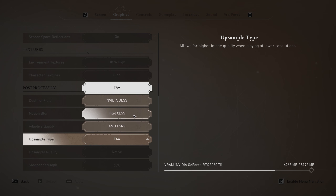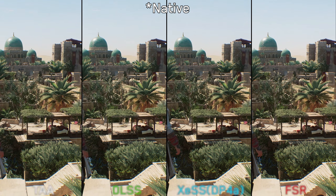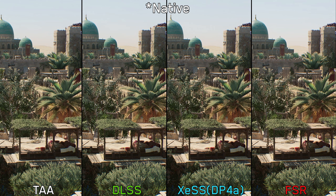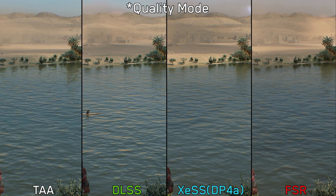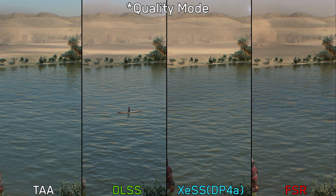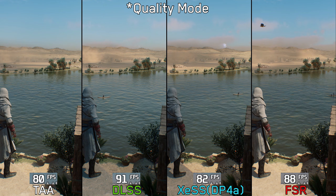Let's kick off with image quality. The game offers a lot of options: TAA, DLSS, FSR, and even DP4A XESS, and each one can be used for upscaling or for anti-aliasing at native resolution. At native resolution, DLSS or DLAA has the cleanest image with almost no shimmering, unlike FSR2 and TAA. XESS also looks great, albeit slightly softer compared to DLAA. For upscaling in quality mode, DLSS produces the best image quality with XESS closely trailing behind, while TAA and especially FSR2 exhibit noticeable aliasing. If you have an RTX GPU, use DLSS or DLAA; if not, consider XESS; and if XESS causes low performance, use TAA.